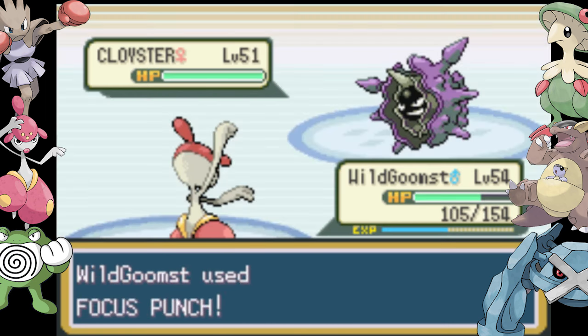I bring out my Medicham to deal with Exeggutor, but because Ice Punches are special in this game they're doing special damage and Exeggutor is a monster. I try to predict a Full Restore and hit with a Focus Punch — thankfully I'm right, and Focus Punch even though it's not very effective does a bit more damage. I finish it off with an Ice Punch.